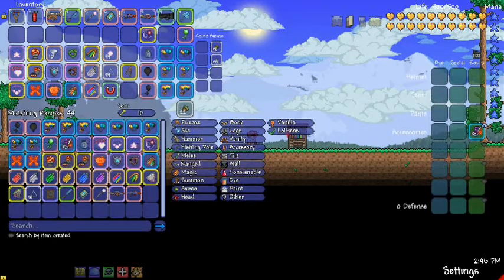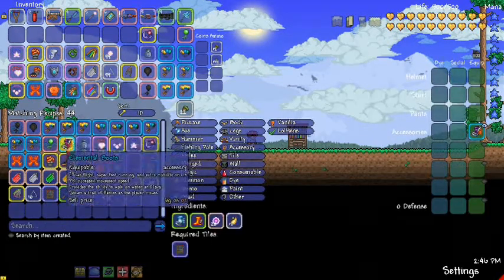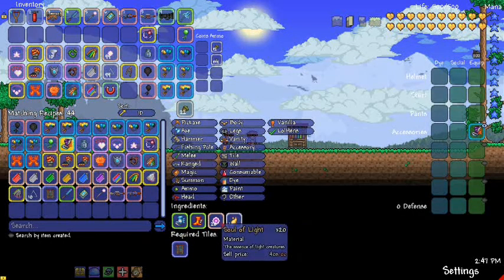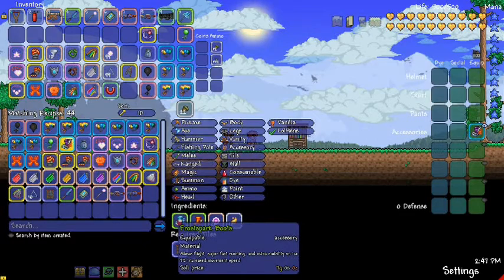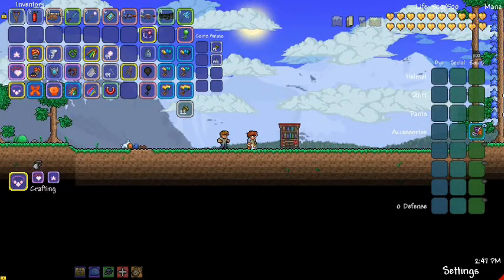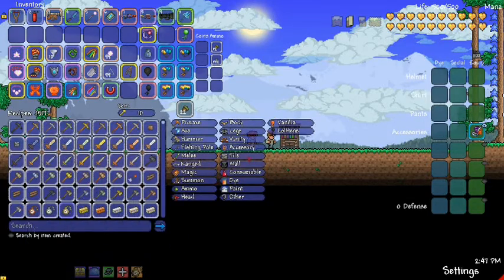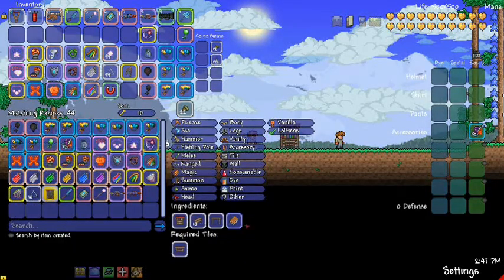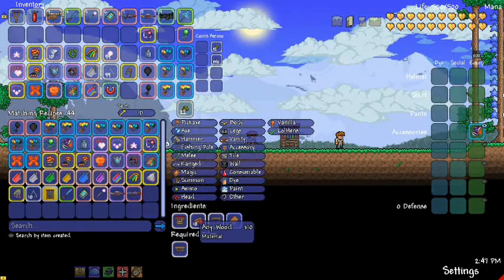Pretty simple recipe for it actually. You have Ichor Curse Flame times 10, 20 Souls of Light, Lava Waders, Frostbark Boots, and it's done at this Adventurer's Workshop — which is a hard mode thing. It's a spell tome, wooden table, tin of any wood, and a Tinker's Workshop.